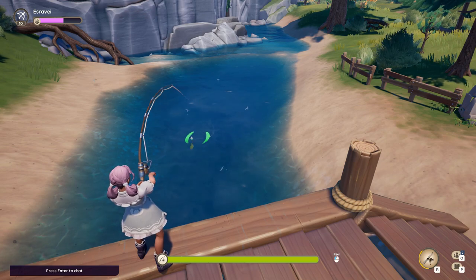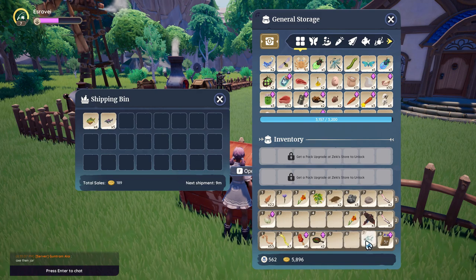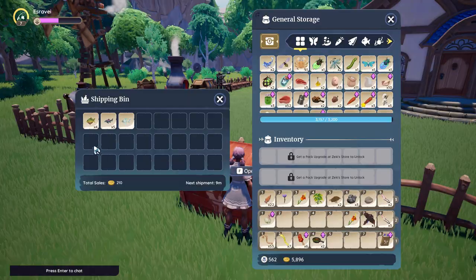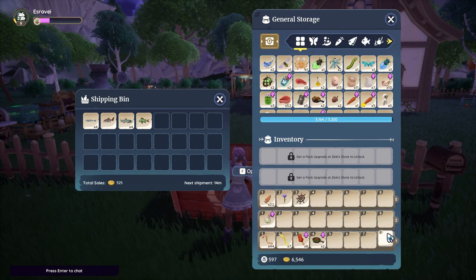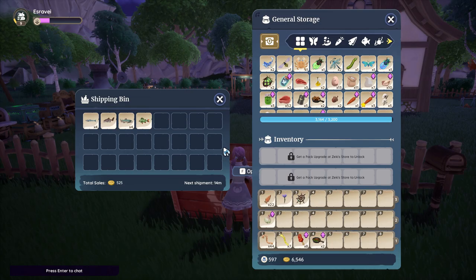For Bahari Bay rivers with no bait, I caught 4 yellow perch, 5 rosy bitterlings, and 1 silvery minnow. The gold total was 210. With normal worms, I caught 4 oily anchovies, 1 paddlefish, 4 cutthroat trout, and 1 Kilima redfin. The gold total was 525.